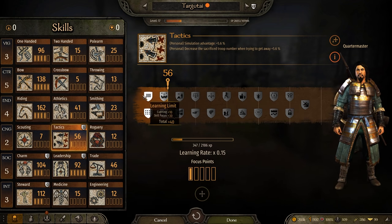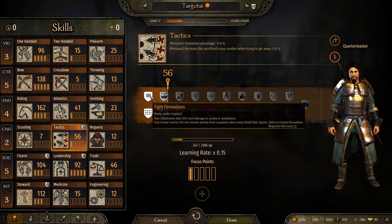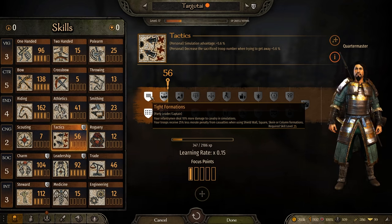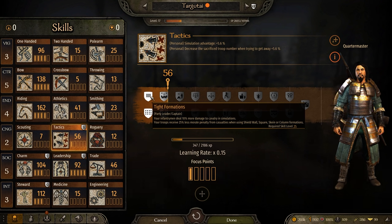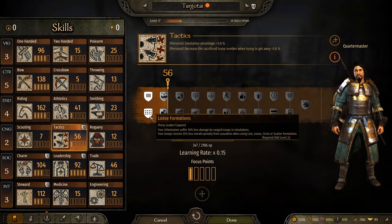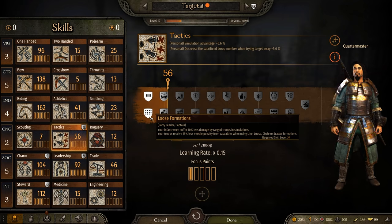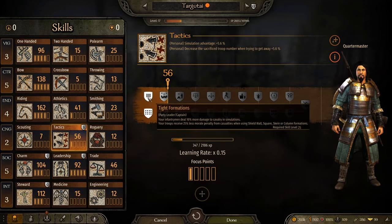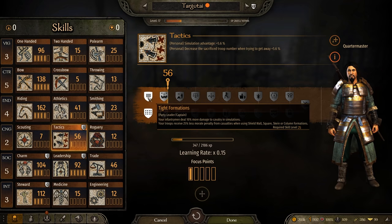Loose Formations gives 25% less morale penalty with line, loose, circle, or scatter formations — great if using lots of archers or horse archers. If you're going heavy infantry or shock cavalry, Tight Formations makes more sense.